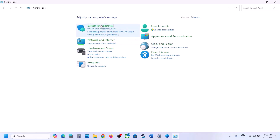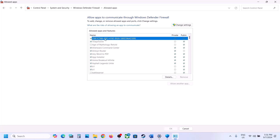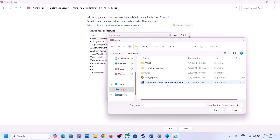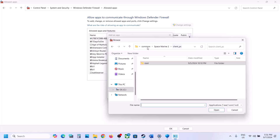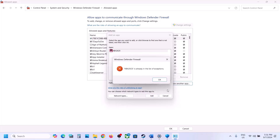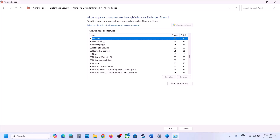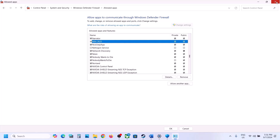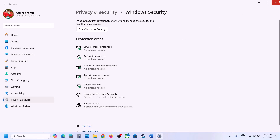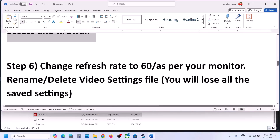Now type Control Panel in the Windows search box, go to System and Security, then under Windows Defender Firewall click on 'Allow an app or feature through Windows Defender Firewall'. Click on Change Settings at the top, click on Allow Another App, click Browse, then go to the game installation folder once again, open the game folder, select the exe file, click Open, then click Add. Once the game is added, you can launch the game and check.